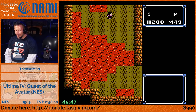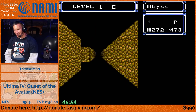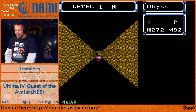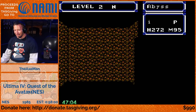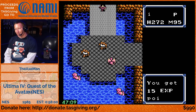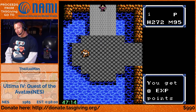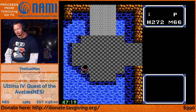Ultima Online became so successful that they had to focus on it, and they got acquired by EA for a lot of money - mostly in stock. EA did really well, and Richard Garriott, the creator of this game and founder of Origin, became extremely wealthy. He was rich enough to go to space - he was one of the first guys to put on money and become a space tourist on the Russian space station.